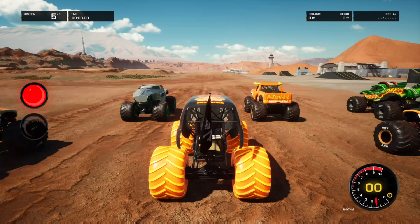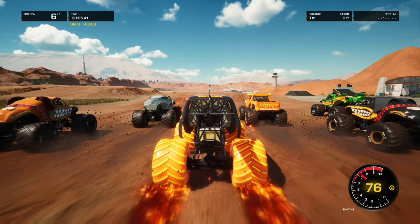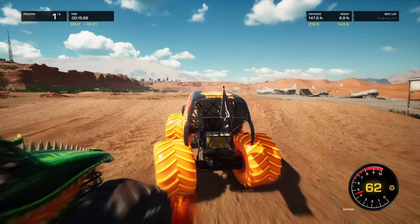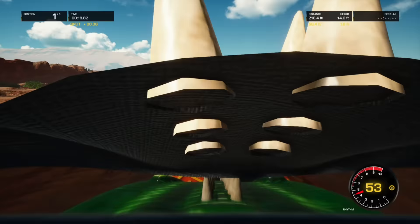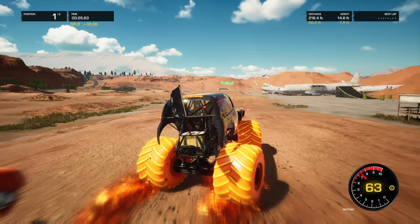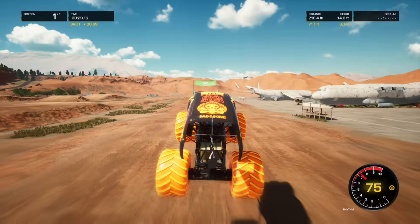Alright guys, coming up in our next race we've got Grave Digger Fire! And they're off! Grave Digger going with that inside lane — he gets a big time air! What a move — he's in second place, looking to get around Dragon for the lead! And Grave Digger Fire is our new leader! Here comes Dragon — Grave Digger Fire throws the block! Now El Toro Loco is trying to get past!